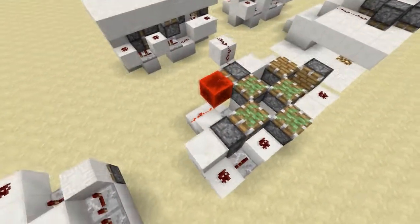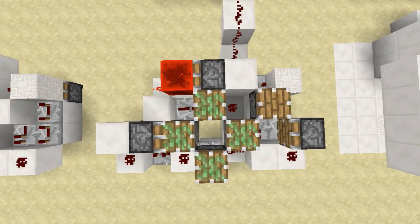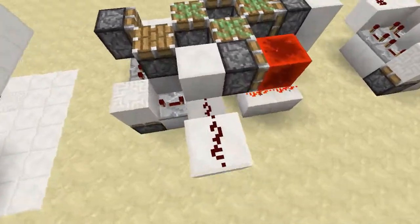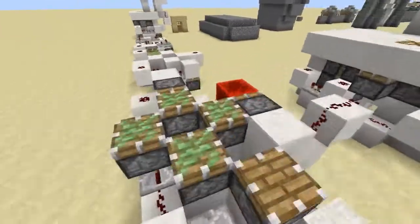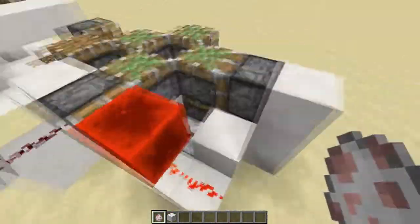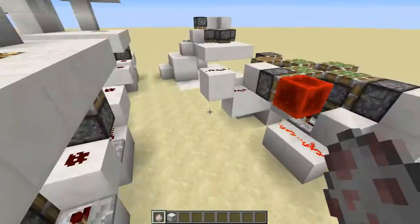Moving on to the third layer — this is a little more complex. Instead of just sticky pistons, you're going to add in two regular pistons, as you can see right there. Here's the top-down view showing all those pistons and repeaters. After you put in the redstone block, you can see I've replaced my glass with a solid block, and at this point that is what you want to do.